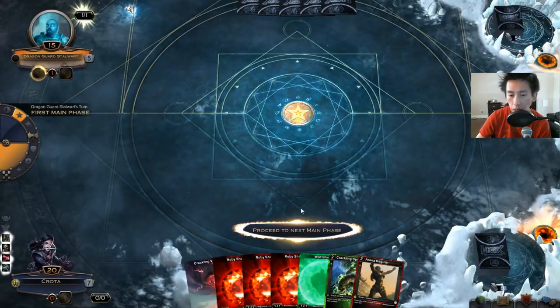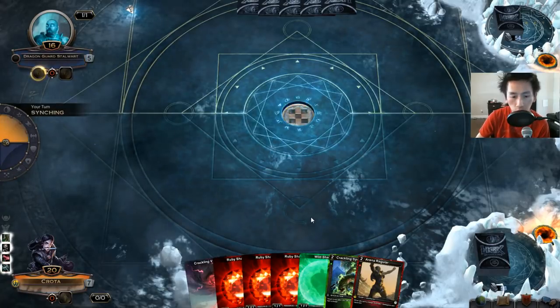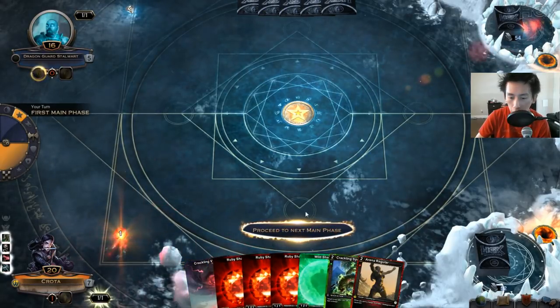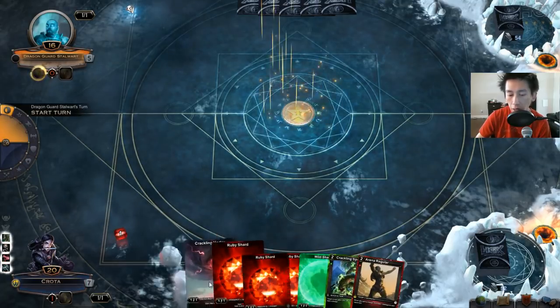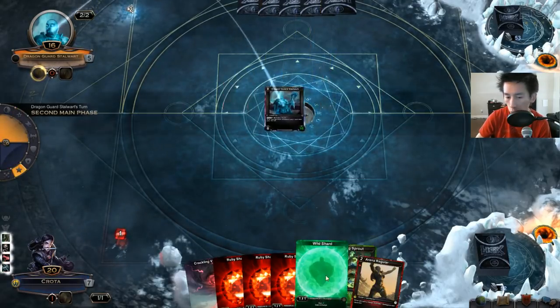Usually the deck wins its games within the first four to six turns. I've won a couple of games where on turn four I just have enough. Some games go a little bit longer — turn five, maybe even turn six. This round it might take a little bit longer because my opening hand, even though it has a lot of shards, I just drew another shard, which is not characteristically common. There are 25 shards in the deck.